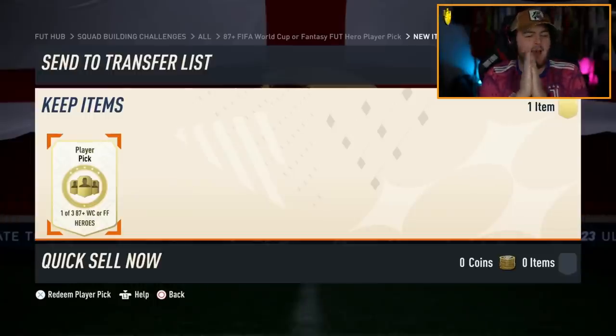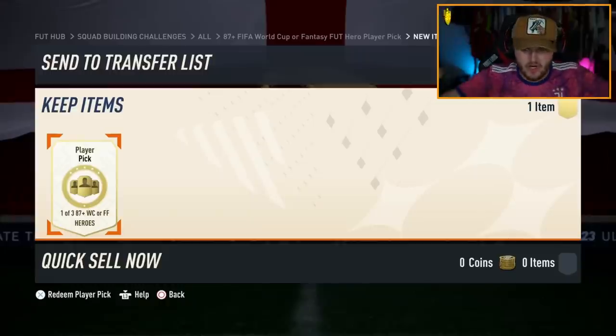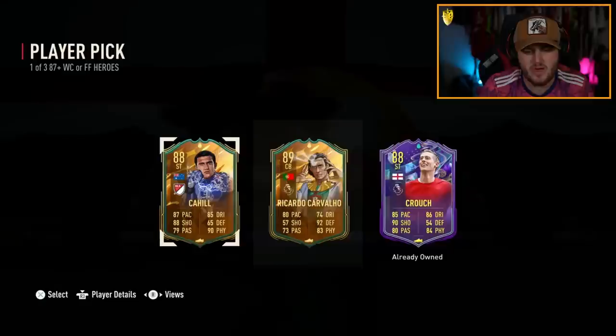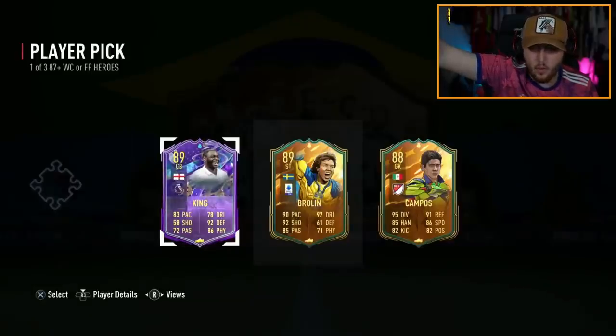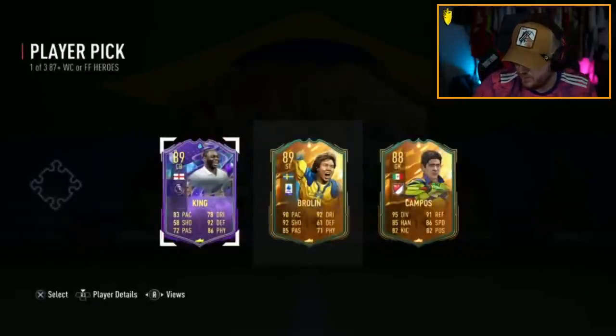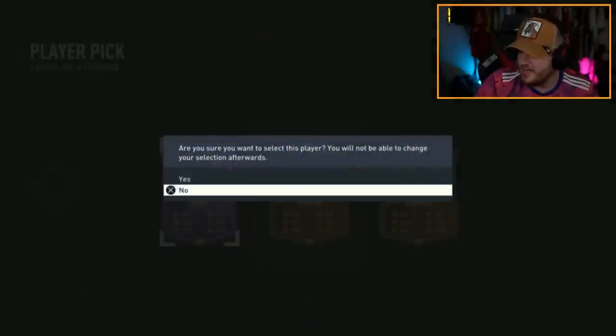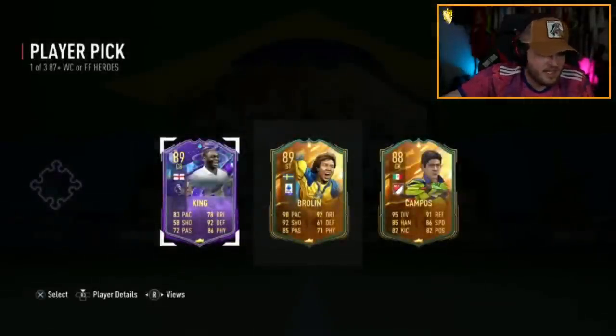He's already got him — that's a bad player pick. Next one! Ledley King — we'll take that. Is he still like 300k? He is 250-260k. That's not bad, we'll take that. Next one — Sax is up. Can he get a decent hero? We've not had a big boy in a while.